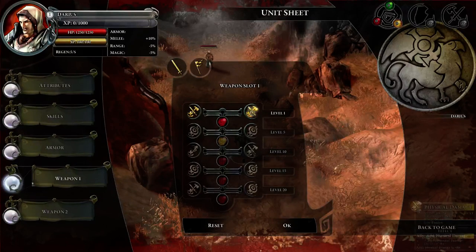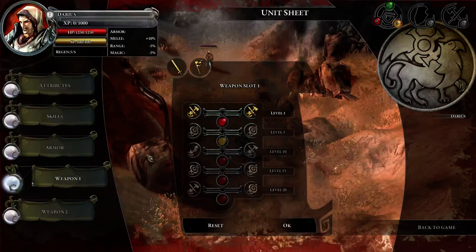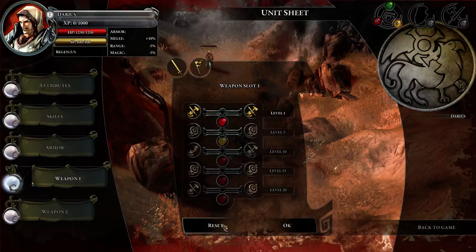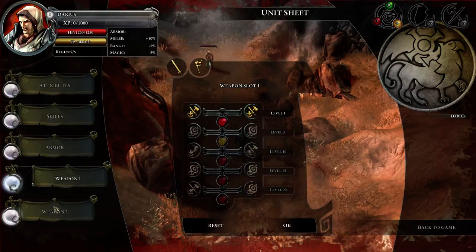The weapon system looks like this — it's the same principle as with the armor buff. You also have a second weapon slot. The downside is that when you press OK to confirm something, you cannot reset it, so you have to be careful of how you choose to play.